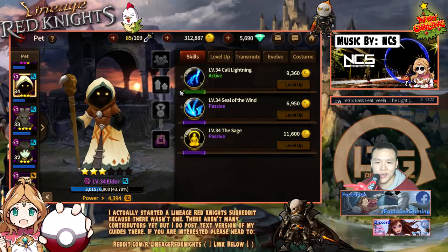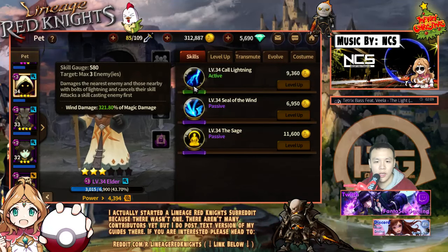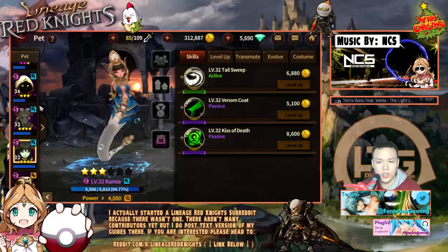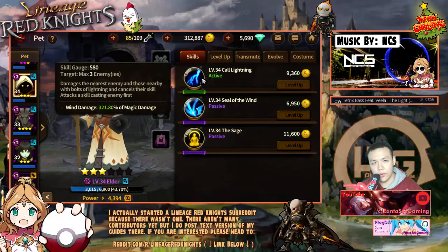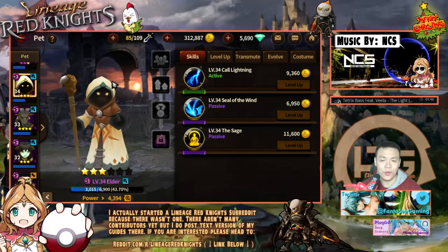When he gets his skill gauge up to full, he does a nuke that hits three enemies called Cold Lightning. It hits for 321% of his magic damage. You can actually calculate the amount of damage it would do — just look at your magic damage, then calculate the percentage, and you can kind of see how much an attack would do. Keep in mind this hits up to three targets, so it's not a single target spell. It's an AoE nuke that usually hits most of the units on the map. By the time you have this charged, you either have killed their tank or something like that.